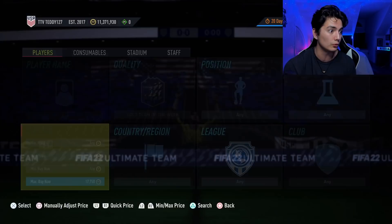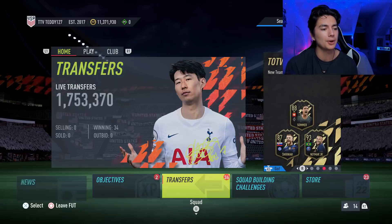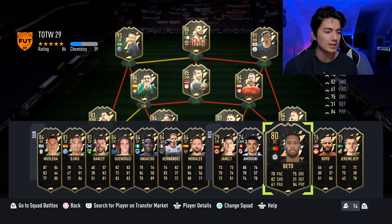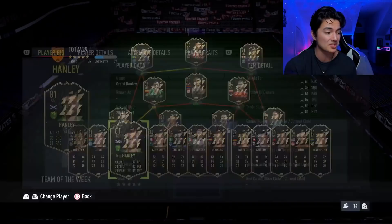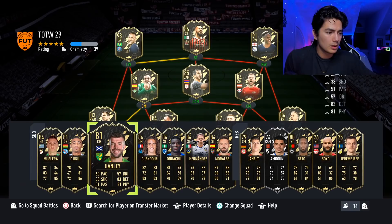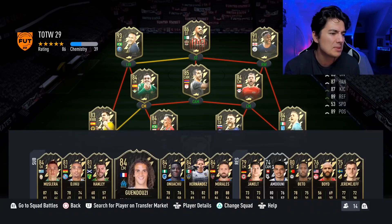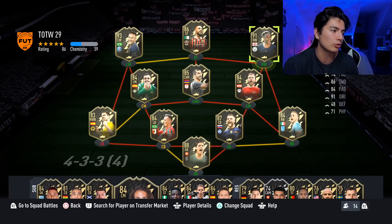Right now I believe Team of the Weeks are around 17k — they were 22k earlier but they've come down. If they come down to basically min price, 10,000 coins — like 81-rated Norwich center back at around 11,000 coins — you have to think about the risk reward: if you buy at 12k and no casino SBC comes out, the floor is 10,000 coins. But if we get good casino SBCs they could go to 25,000 or 28,000. The risk/reward ratio is pretty solid.